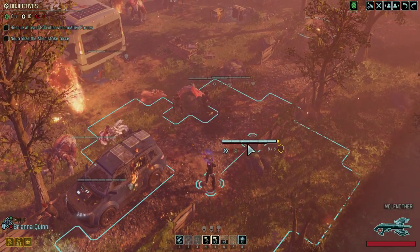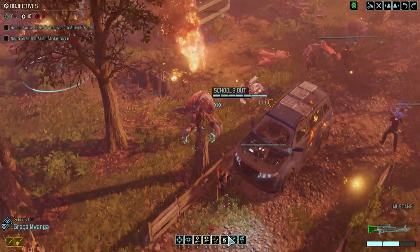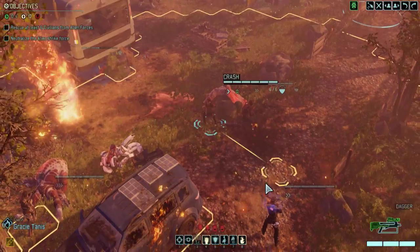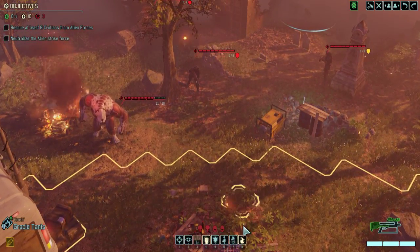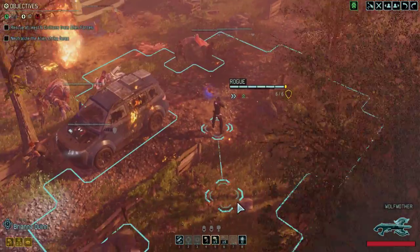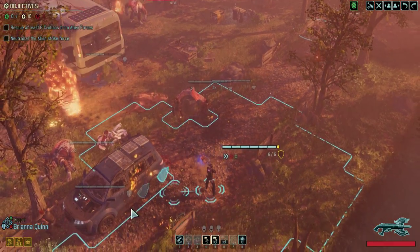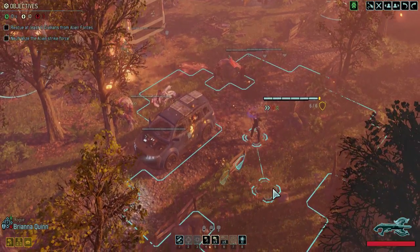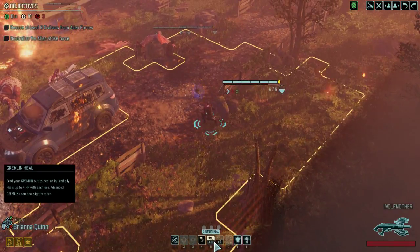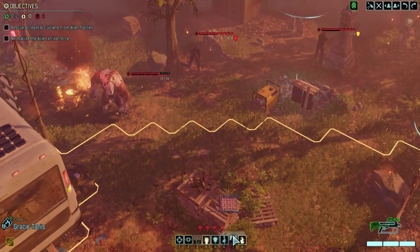Of course now I can't shoot with Kurt, so that was probably not the best idea in the world, but oh well. We don't have our grenadier, so crowd control is probably the way to go. As much as I want to have Brianna shoot, I feel like the safest thing is to actually just heal David.